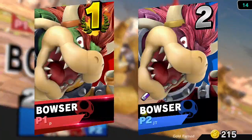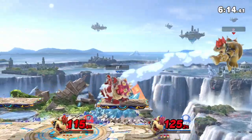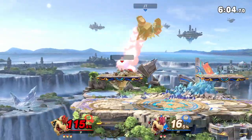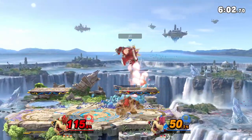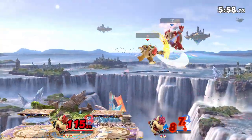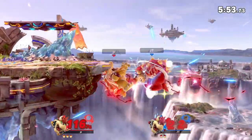This Bowser had a bad habit of going offstage with a runoff fair every time. It paid off for him once, but other times got him punished, so definitely keep in mind to mix up those ledge trapping and edge guarding options. Also, not the best resource management as far as retaining your jump and air dodge, which is what allowed us to get that zero-to-death string on the second stock — zero to death if you don't count the trade from that back air.